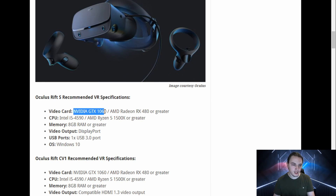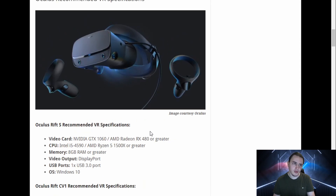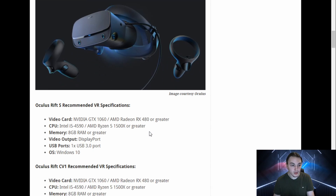For the Rift S, you can see that they're requiring you get a GTX 1060 or an RX 480 at a minimum. Both of those cards are not brand spanking new at this point, and I'm pretty sure that you can find them for about 100 to 150 bucks on the second-hand market. When you go to PC Part Picker with me, you're actually going to see that pretty much all of the new graphics cards are a lot better than these ones, so rejoice yet again!